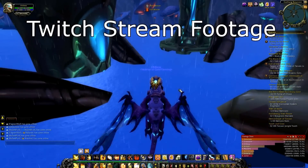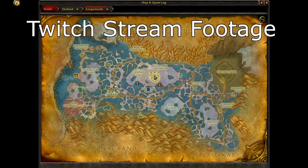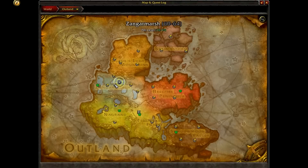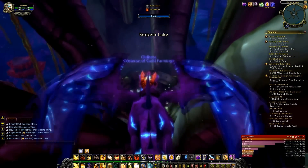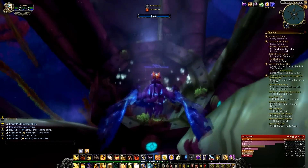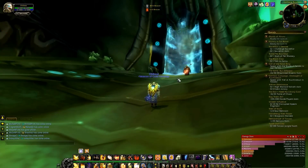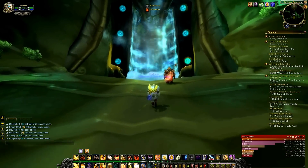We are going to be doing Serpent Shrine Cavern first. This is in Outland — you just need to go here on the map, fly down, and go into this little funnel here. This is the entrance for Serpent Shrine Cavern right here, so we're going to go on in. There are three pets in this place and they all sell really well.